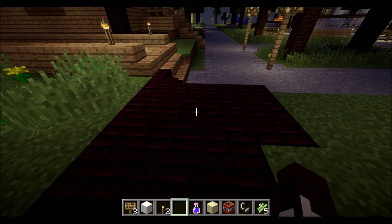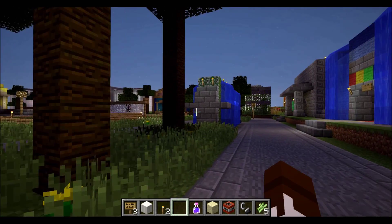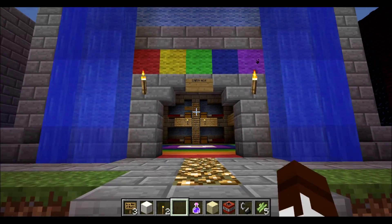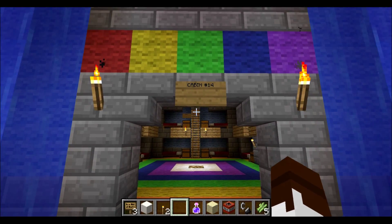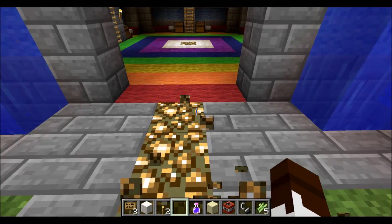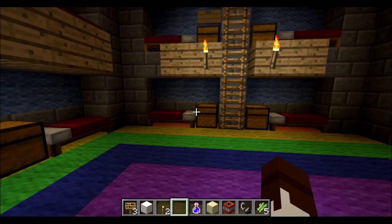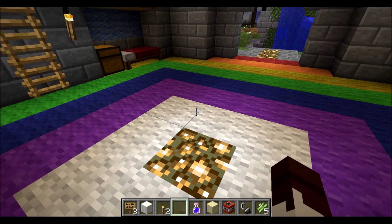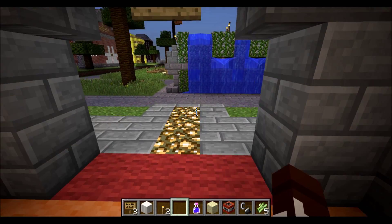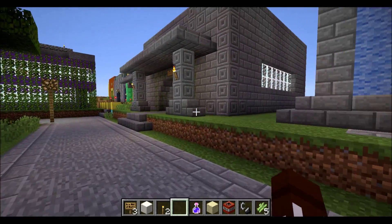Cabin 14 is the Iris Cabin. If you don't know who Iris is, she is the goddess of the rainbow and messaging. The cabin has rainbows and fountains, because you message through Iris using coins and talk to different people. It's got some bunks and the rainbow makes it look really pretty.